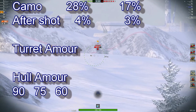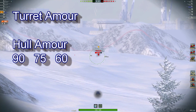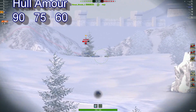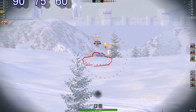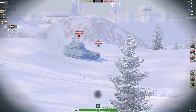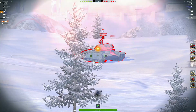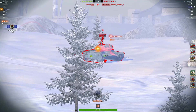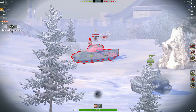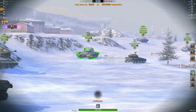Hull armor 90. So far 246 damage, we're one kill. Nice shot into the 50TP — 1,323 damage now. Waiting for that reload again and bye-bye, two kills.